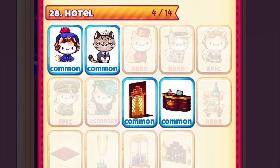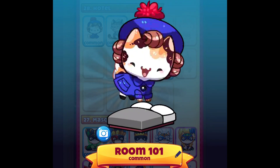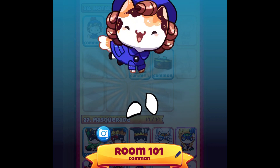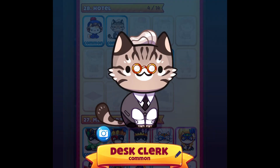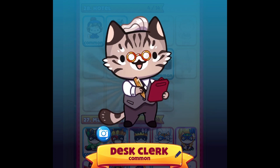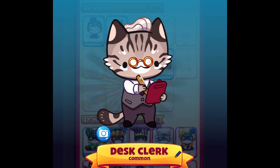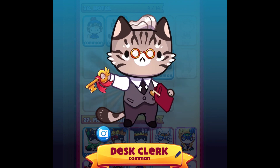Hey, what's up guys and welcome to a new video! In today's video we will discuss the hotel mini event part one. We managed to get four items. The first cat we got is the room 101 cat — a super cute cat jumping on the bed. The next cat we got is the desk clerk cat, which also has a cute animation.